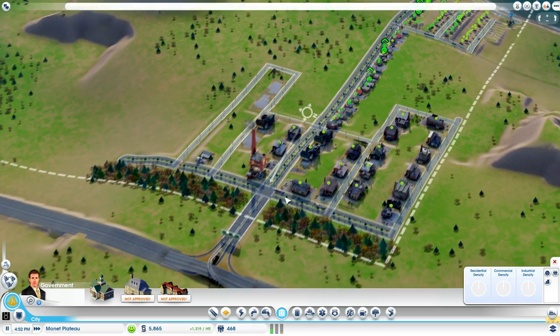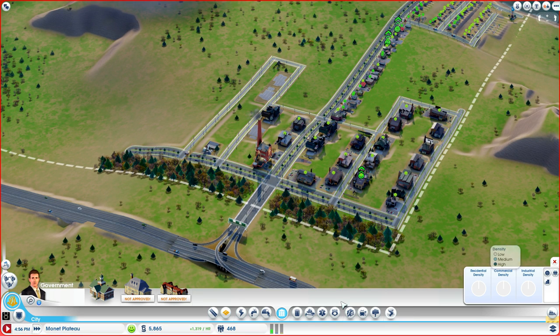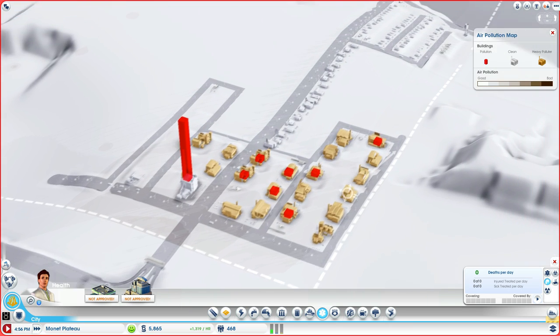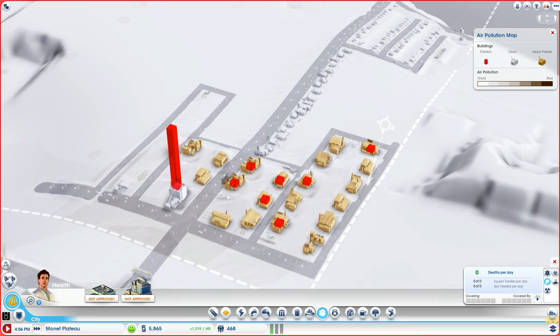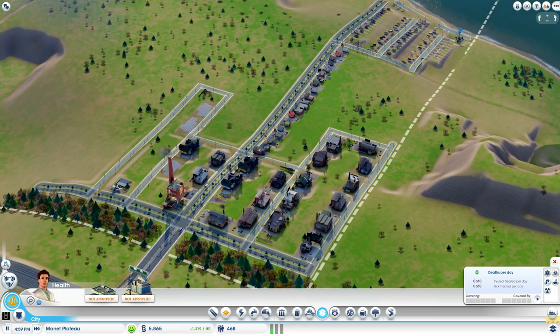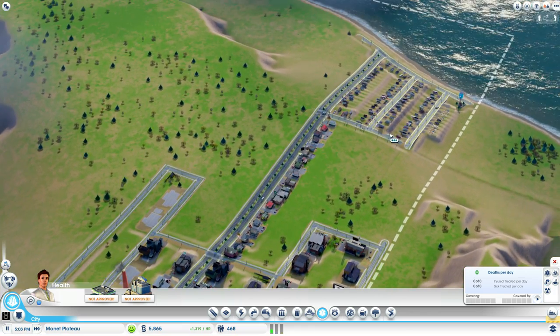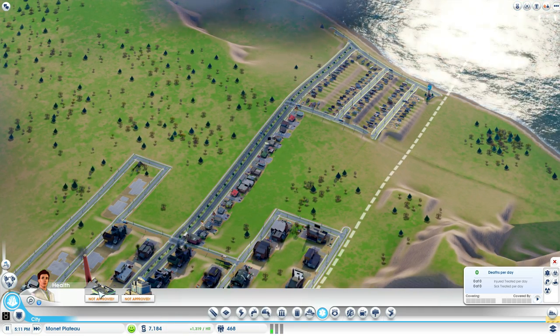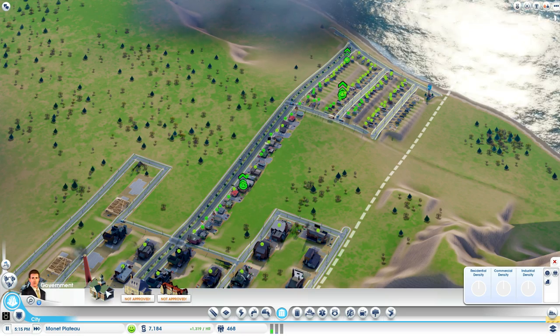It is warning us about air pollution. You can keep track of air pollution by taking a look at the air pollution map — it'll tell you what's creating air pollution. Lower-wealth sims usually are not too fussy about air pollution.